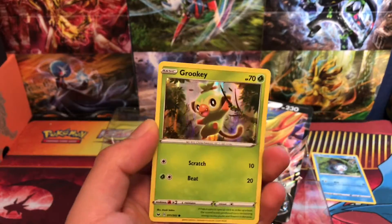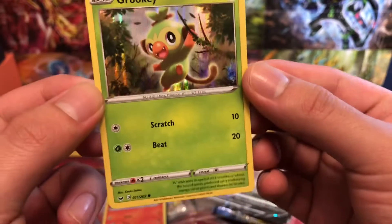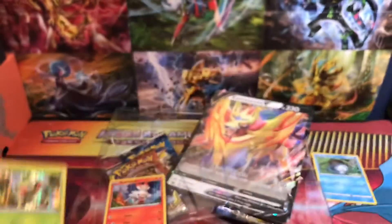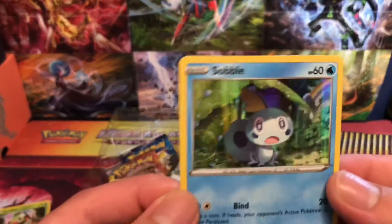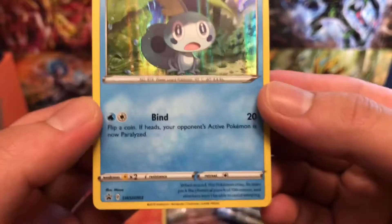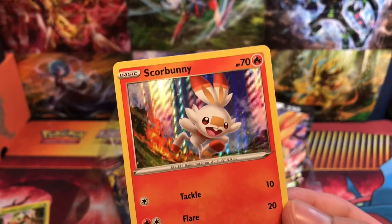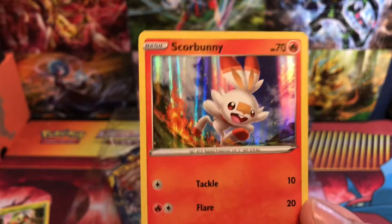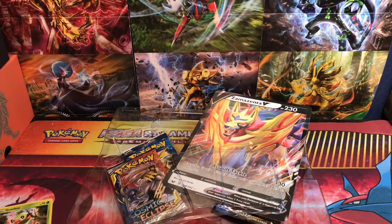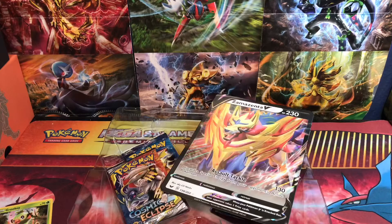Alright, here we go. Here's one of the holos from the starter Pokémon — Grookey, whatever you want to call it. Pretty cool card with the texture look, but it's just a holo back there. Here we get the little gecko lizard, Sobble, there's our second one. And our last starter Pokémon from the new game — Scorbunny, can't pronounce it as always. And here's the code card for whoever plays the online game.